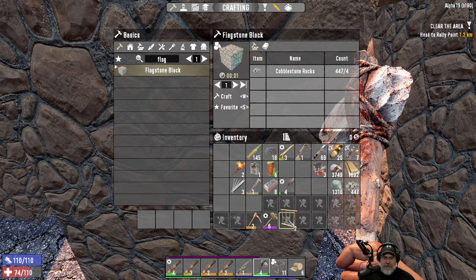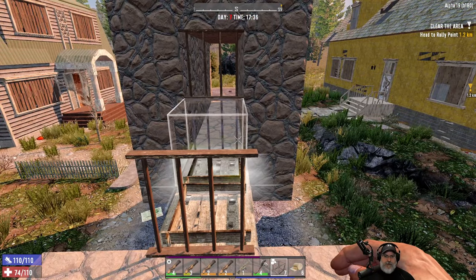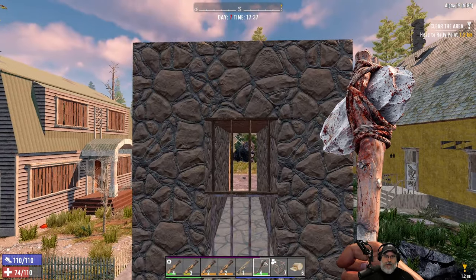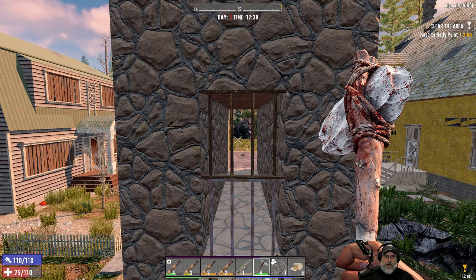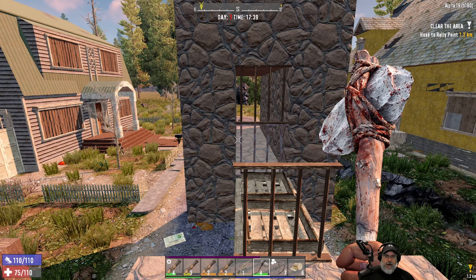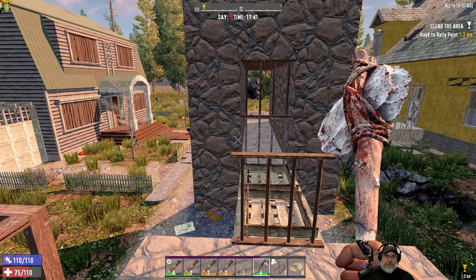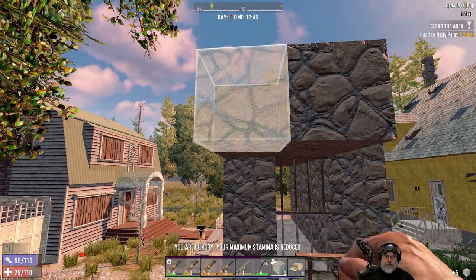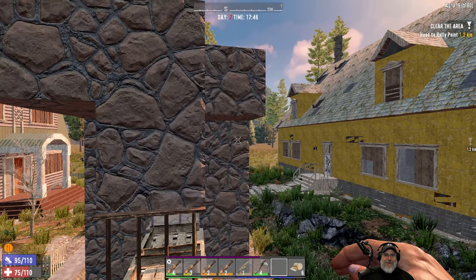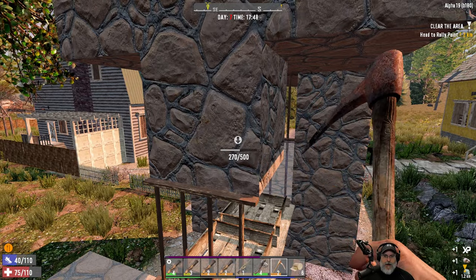I'm going to go mine up some iron — I don't have much time to do this of course. I also might want to put a few more blocks here. Let's see if we do six more. Actually, that's not where I want that to go — that's not going to work.